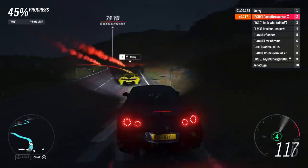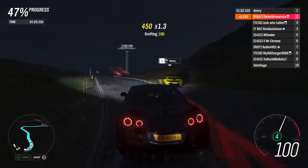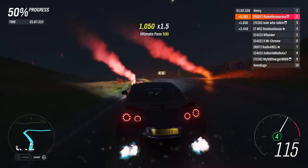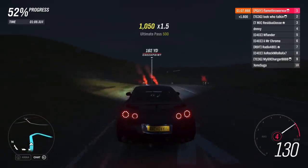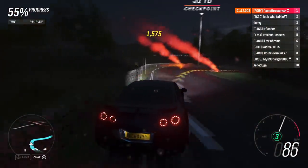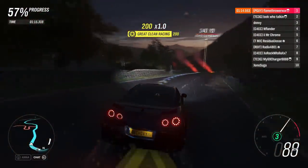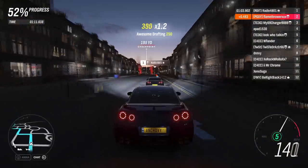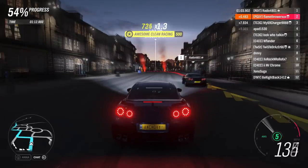The GT-R is extremely grippy due to its weight and the fact that it is all-wheel drive. However, heavy and all-wheel drive do not go well together. If you know anything about cars, you'll know that this is the recipe for understeer, which is exactly what you'll be fighting against. As you're approaching a corner, brake — high-speed corners especially will make your car understeer a lot, or even fly off the track.